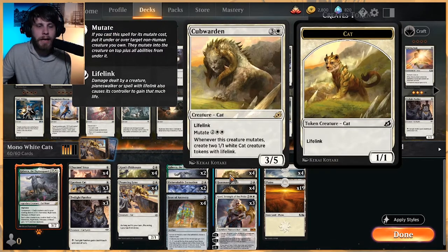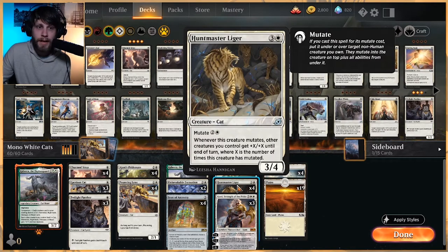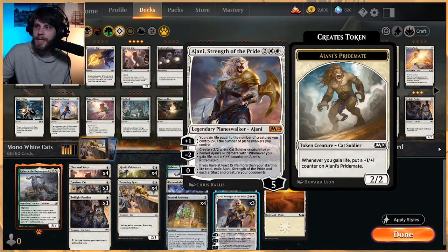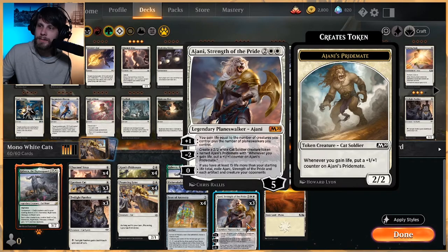In the four-drop slot we've got Cub Warden, a new card I'm tremendously impressed by. Anytime you mutate it feels good — you're getting a three-for-one value right off the bat, getting a three-five onto something and also two one-one lifelinkers, which buffs Ajani's Pridemate. Huntmaster Liger I haven't played with much, though I've seen it in a few lists — I like being able to buff your team every time you mutate, and we are a go-wide strategy. Ajani, Strength of the Pride is our only planeswalker but a really good one. It can spit out more Ajani's Pridemate, gain life, and if we hit 15 more life than our starting total we can do major damage to the opponent.